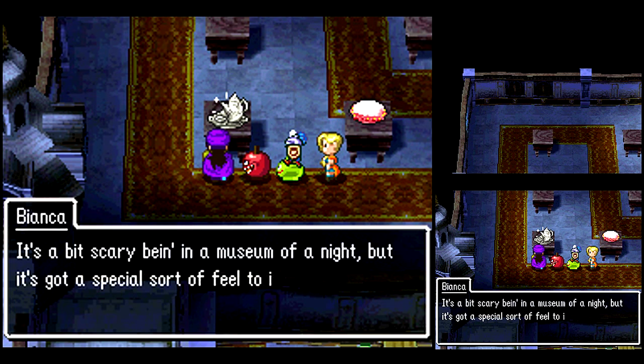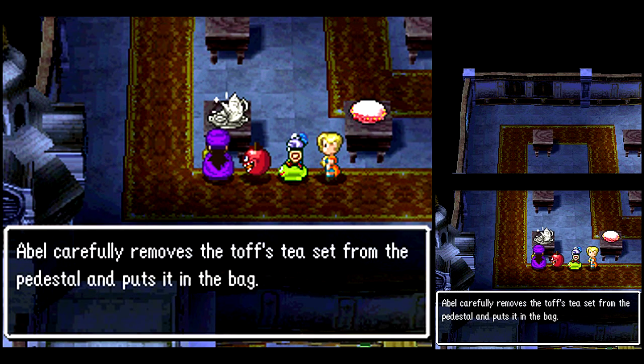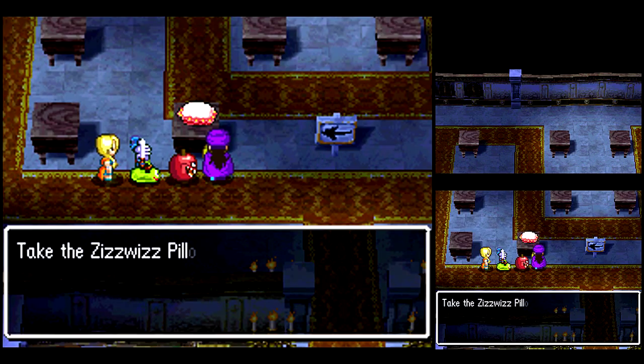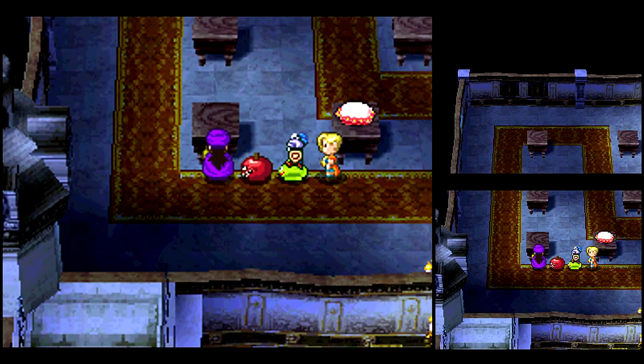Now I want to take that back for later. You can take items off the pedestals, back into your inventory to use them for other reasons. It has a beauty rating and a curiousness rating. Polishing it will sometimes increase that rating. So now I'm going to put all my other exhibits on these pedestals, and I'll be right back.